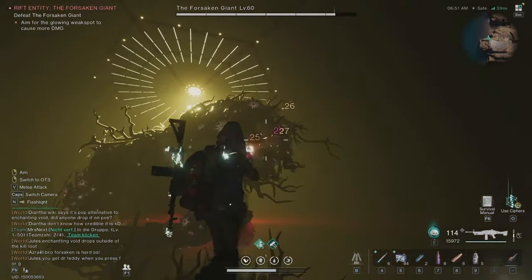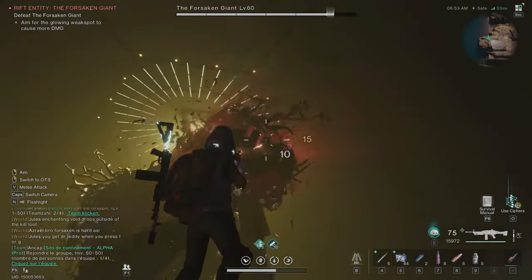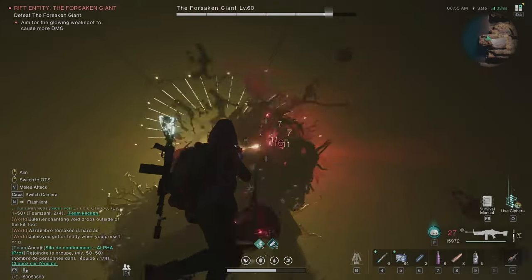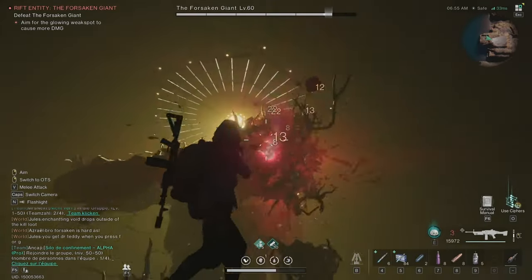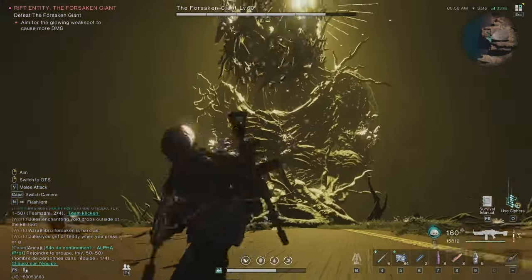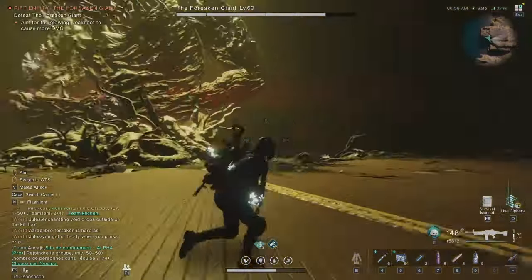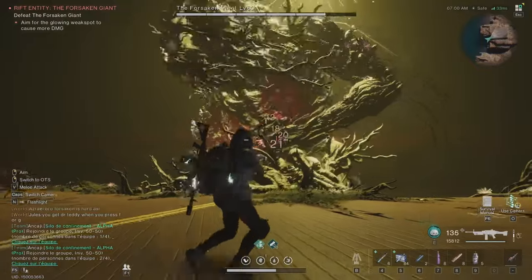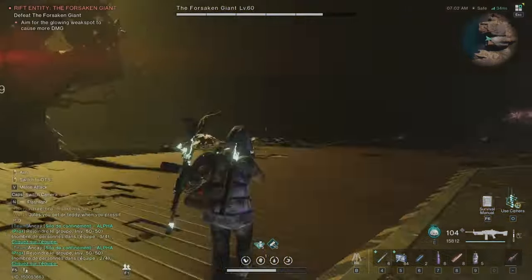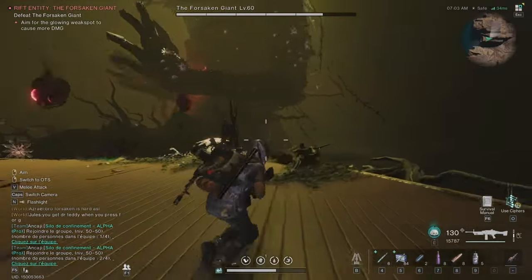Now the Fast Gunner build with the Predator. Reload and start shooting the head. He will now start his crying phase. Shoot the head. You want to use the whole magazine so you reload with more ammo. He will now spawn adds — but we don't care about them right now. Avoid the balls he throws.